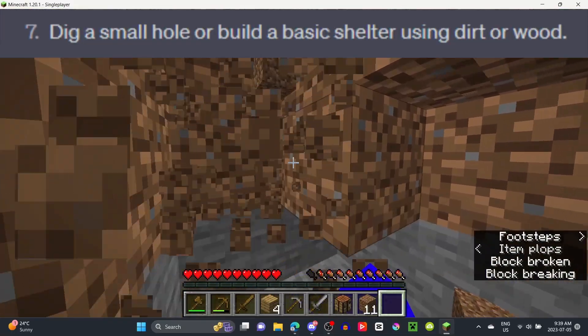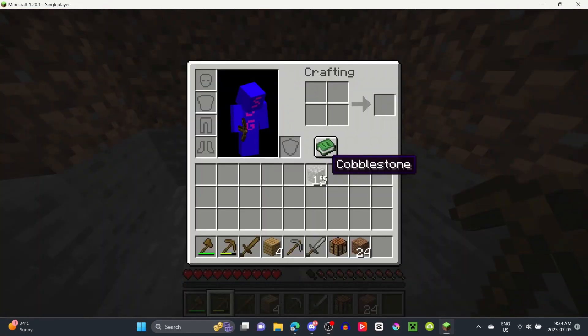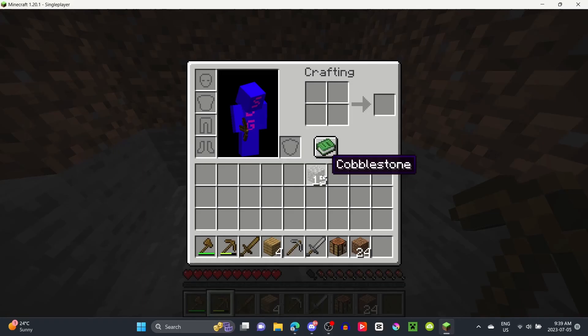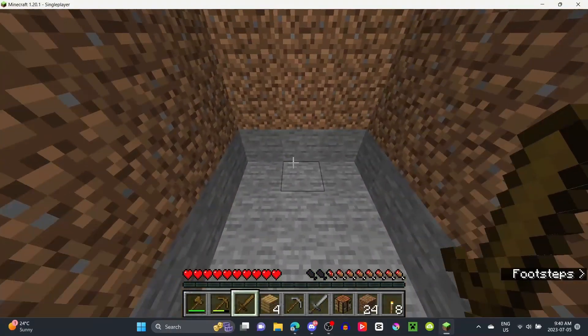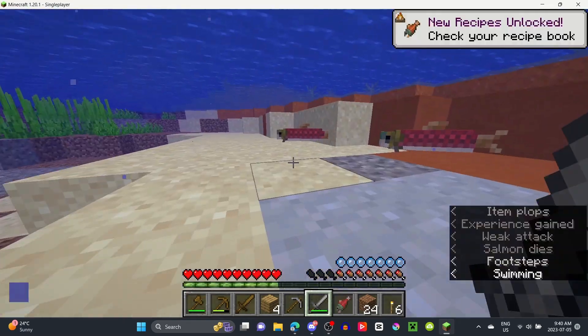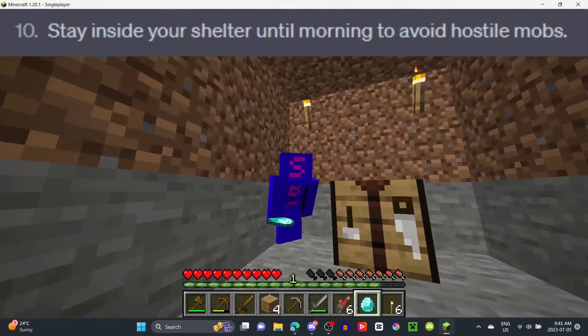Step 7: dig a small hole or build a basic shelter using dirt or wood. Step 8 made me stuck for a second because it said to get torches to light up your shelter, but I didn't have any coal or torches. But remember I said there was a mineshaft? I took a look in one of the chests and boom — I found 8 torches and a diamond! With that, I headed back to my hobbit hole and placed some torches down. Step 9 said to get food, so I went fishing the old caveman way, then did the last step and stayed in my hobbit hole.